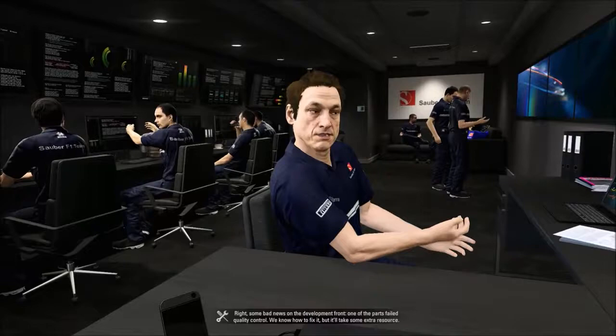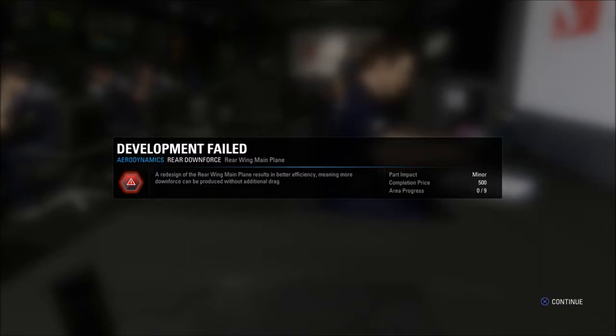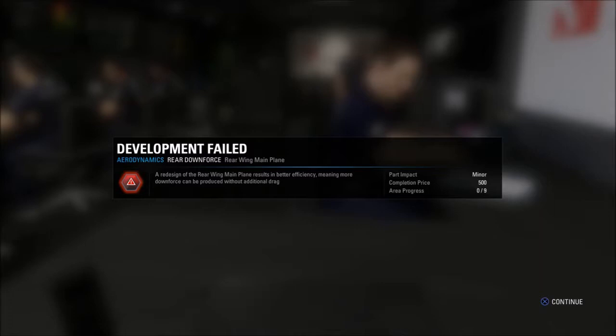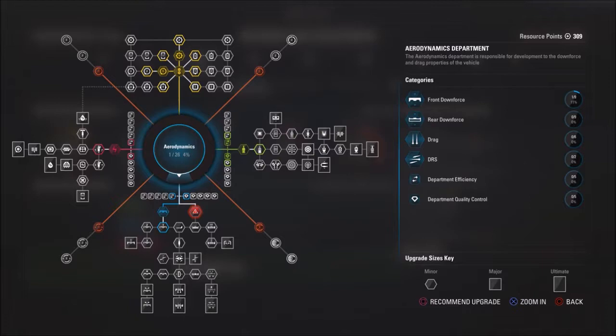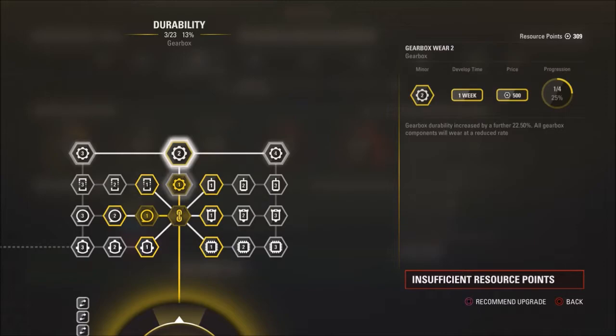Some bad news on the development front - one of the parts failed quality control. We know how to fix it but it'll take some extra resource; it's on hold for now but you can order the extra work from the laptop at any time. Welcome back to the Sauber career mode part 10. As you heard from Chris, the upgrade we purchased at the Austrian Grand Prix has failed, so it's not on the car. We'll need to spend more resource points redeveloping that upgrade. We'll cut away to practice, try to get as many resource points as we can, and then decide whether to redevelop this part or try for another.